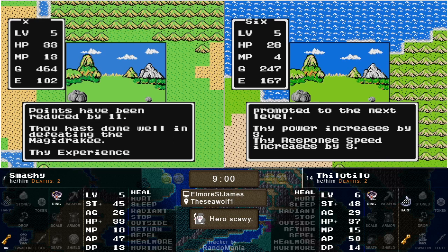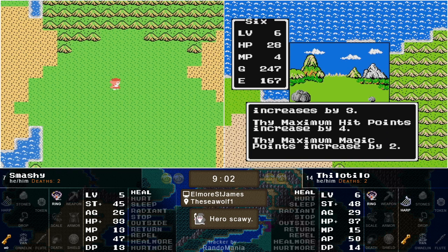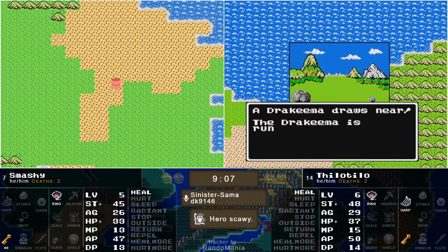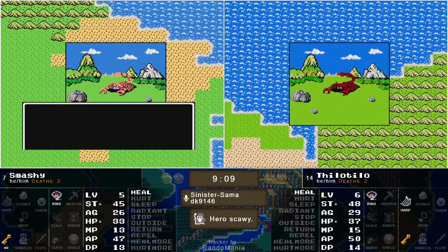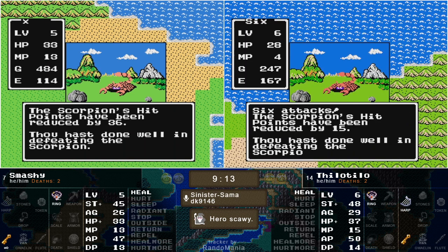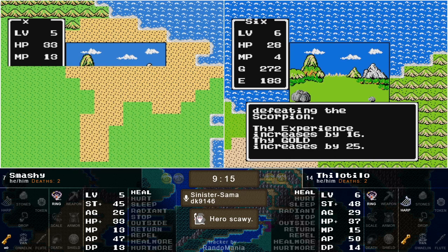Level 6 coming in from Tilo's side — 3 more power, 3 more speed, 4 HP, 2 agility. A bit of a level, but not much of a level. Some barely nominal gains across the board. No zeros, I guess, is a bonus there, but not what they're wanting, and still no more spells.